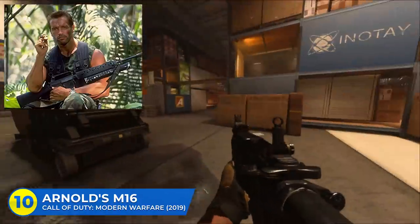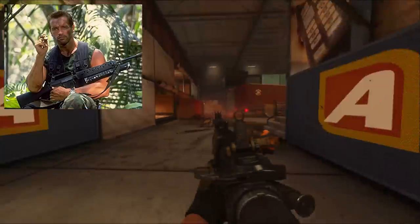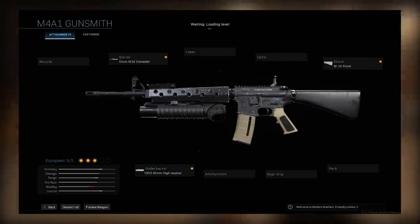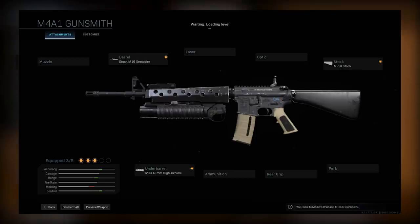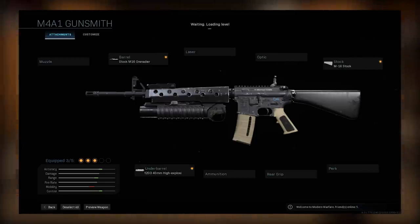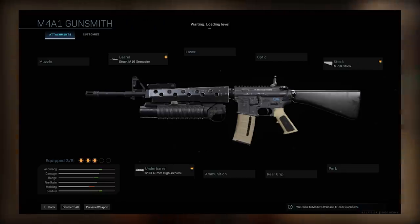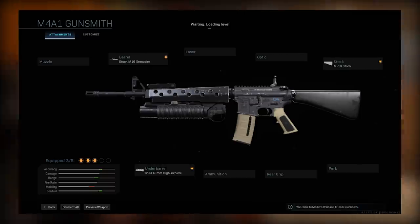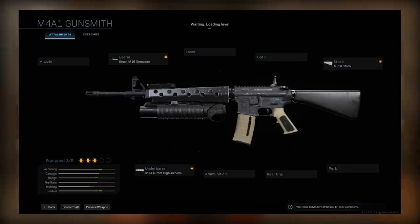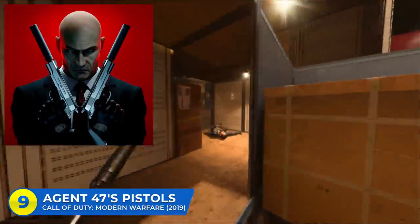From Predator — this is an awesome assault rifle from the 1987 classic. Throughout the movie, Arnold Schwarzenegger is seen with a custom M16 assault rifle. To make Arnold's M16 in Modern Warfare, you start with the M4A1 assault rifle, then throw on the stock M16 grenade barrel, the M16 stock, and the 40mm High Explosive under-barrel grenade launcher. It's a pretty mobile build and you've still got the power of the M4 at your fingertips with a couple extra attachment slots for an optic or a perk. You've got the grenade launcher which looks really cool, but it's actually pretty awful because grenade launchers in this game suck. Still, it's a cool build and a good starting point.